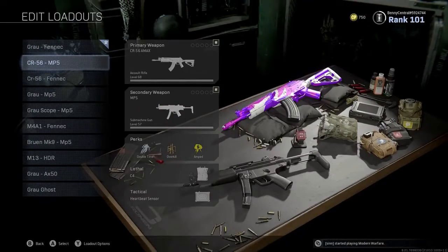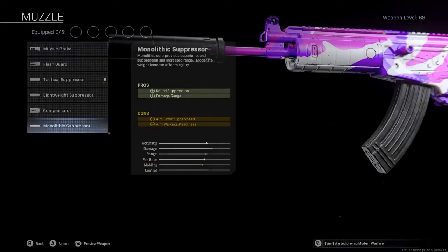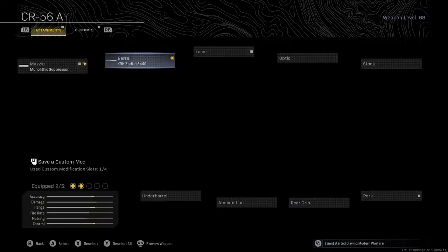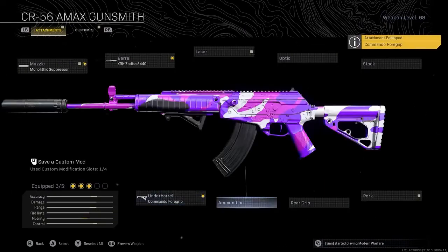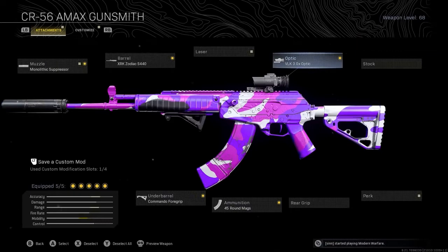The next loadout I've been using a lot in Season 4 is my CR-56 AMAX MP5 build. On the CR-56 you'll want the Monolithic Suppressor for increased damage range and suppression, then the XRK Zodiac Barrel which increases damage range, bullet velocity and recoil control — key to this build as the AMAX is a 7.62 assault rifle so it's got a bit of kick. Then the Commando Foregrip, the 45 round mag, and most importantly the VLK 3x scope, which gives you increased aim assist making recoil much easier to control at distance.